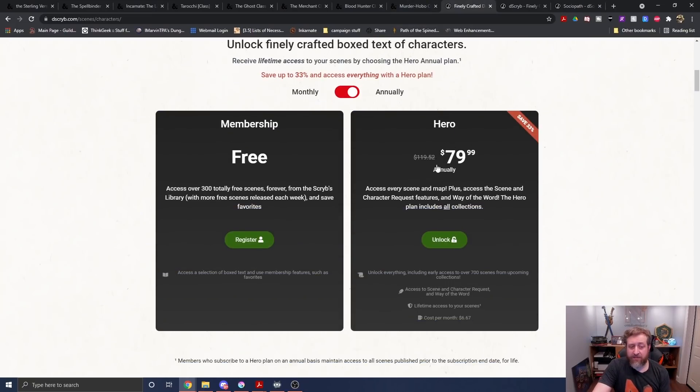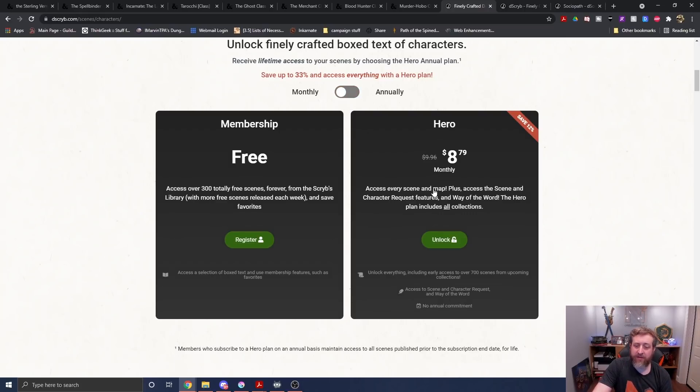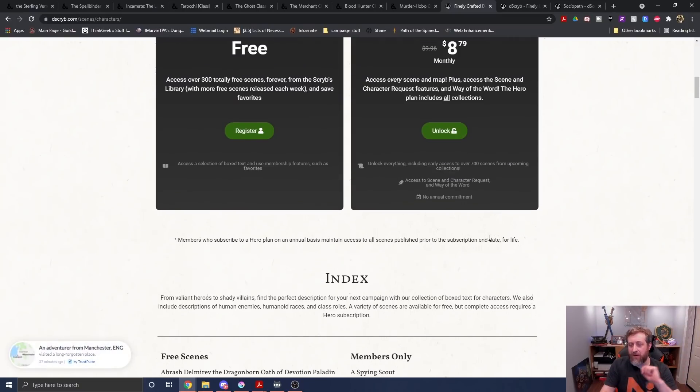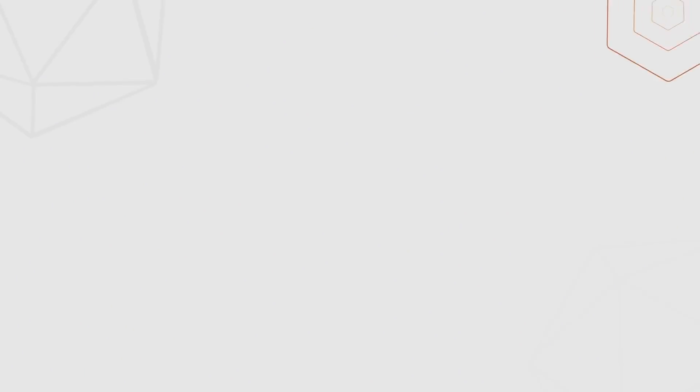On pricing: there's a free membership with a bunch of accessible content, and a Hero membership that's the best value — $80 annually or $8.79 monthly. You can also pick and choose specific categories like monsters. Use coupon code 'Nerd Immersion' via the link in the description to get 10% off your first purchase. Thank you, Describr, for sponsoring this video.